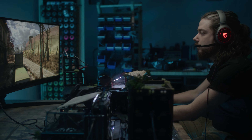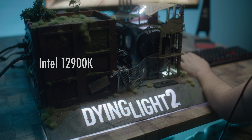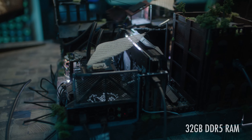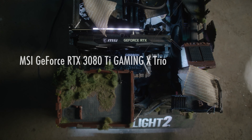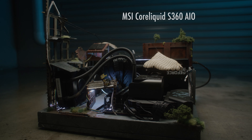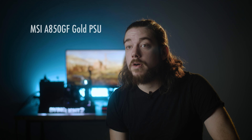To be able to run Dying Light 2 on max settings, MSI, Intel, and Nvidia hit us up with their top of the line hardware. The PC is running an Intel 12900K, MSI's Z690 Pro Carbon Wi-Fi motherboard, and 32GB of DDR5 RAM. Dying Light 2 is ray tracing compatible, so we're running an Nvidia GPU — specifically MSI's 3080 Ti Gaming X Trio. There's plenty of storage with MSI's Spatium 2TB M.2 SSD. To keep CPU temps under control we're running MSI's Core Liquid S360 all-in-one cooler, and the whole PC is powered by MSI's 850W gold power supply.